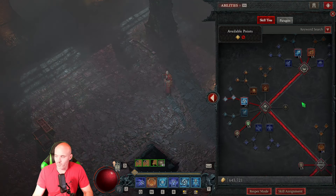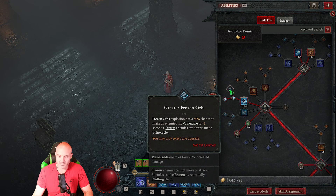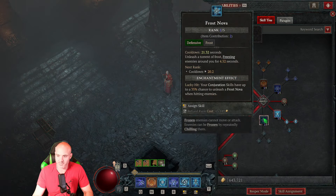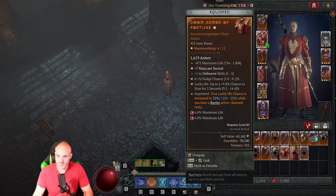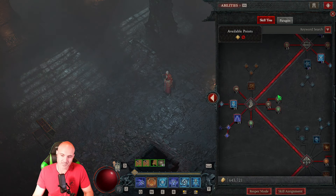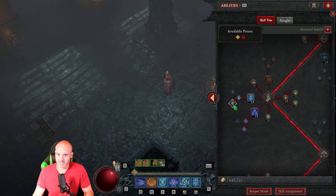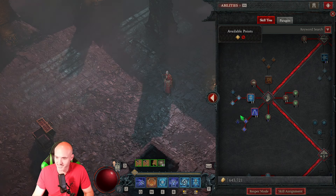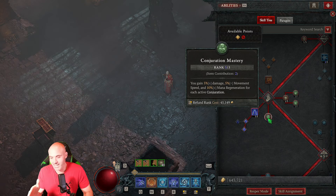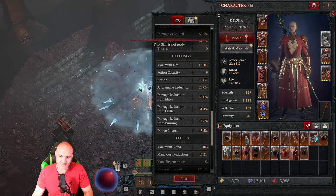A few important things on the skill tree: for frozen orb you use destructive frozen orb because you don't need things to cast vulnerable - your ice blades and lightning spear will do that. You're getting elemental dominance. I'm not putting skill points into flame shield, teleport, or frost nova directly, but I'm using those abilities because the chest piece gives me plus two to defensive skills. Glass cannon is picked up and element attunement - you need as much lucky hit as you can get, so precision magic is maxed at 15%. Ice blades is maxed since we have so many up and cooldowns are going faster and faster. Invoked lightning spear and conjugation mastery are key - you can see how mana regeneration times 10 for each active conjuration adds up.